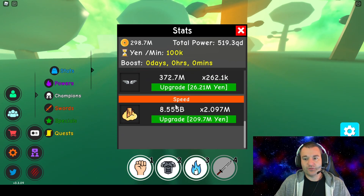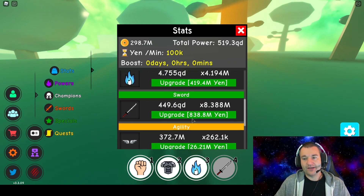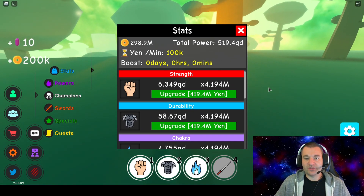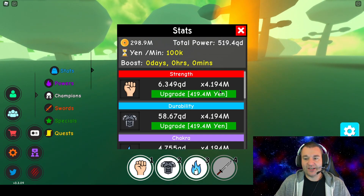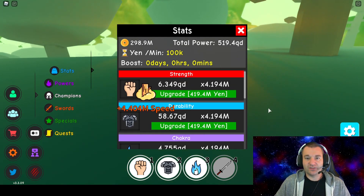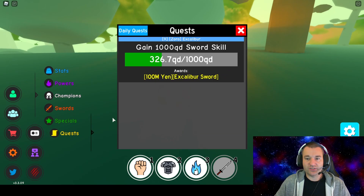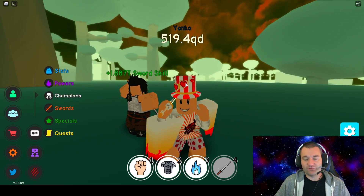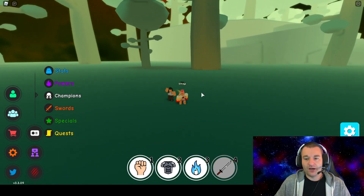Stats-wise, we're at 6.3 quadrillion strength, 58.6 quadrillion durability, 4.7 quadrillion chakra, sword at 449 quads, agility at 372 - I don't really know what agility is useful for - and speed at 8.5 billion. That's what we're looking like, with total power bringing us to 519 quadrillion. The durability is a lot higher than the rest because I sit on durability while swinging the sword, since that quest is taking forever to finish.